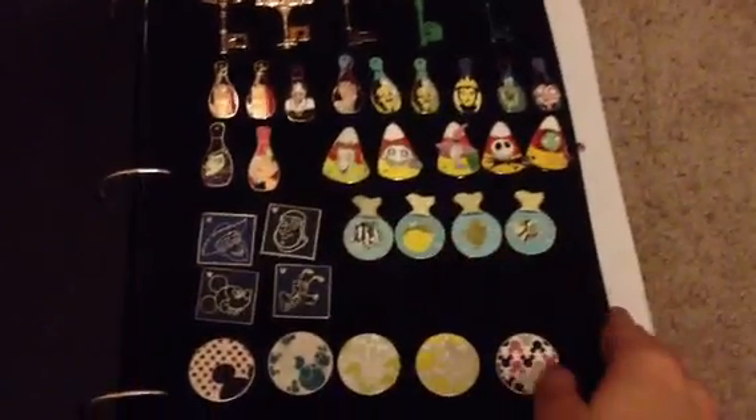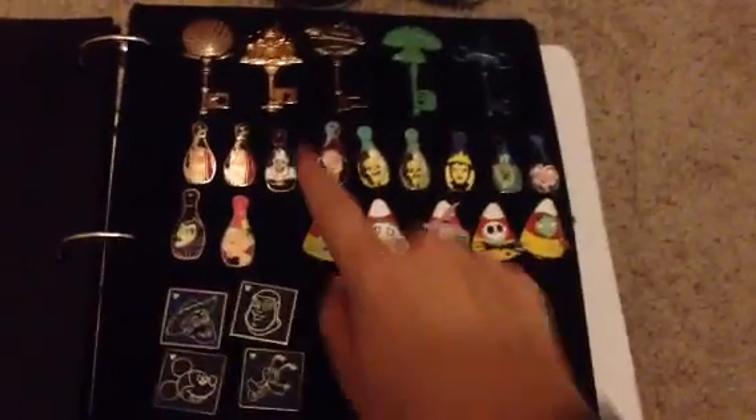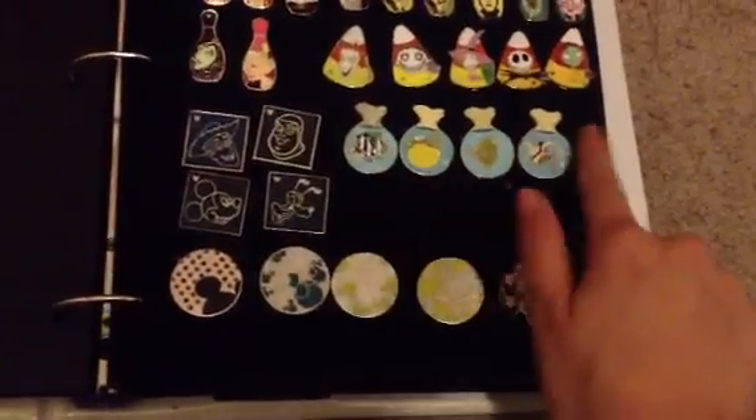This page should be exactly the same, nothing changed. I'll do a little review — it's just the keys. This is the pass holder cards. The bowling pins — I'm still missing Scar. All of the candy corns. All of these, some of the fish and some of these. Or fish, I guess. I don't know if it's Burrow or not.